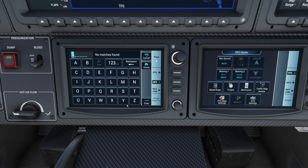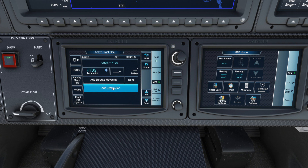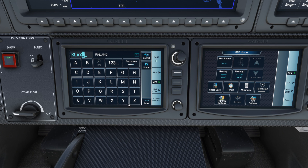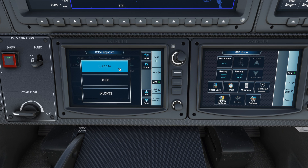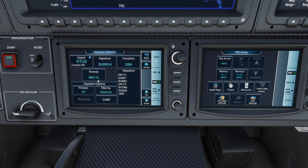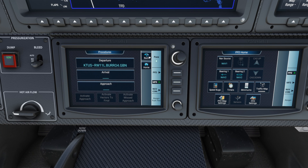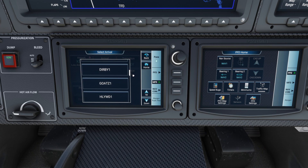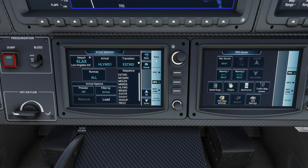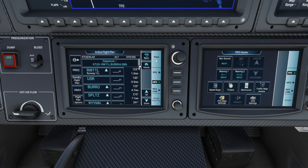So we're going to go to flight plan. We're actually in Phoenix, but I'm just using this flight plan as an example. Setting our departure as Tucson International, arriving in Los Angeles, California. We're going to go to procedures, hit departure, select Burrow 4, and then change the transition from B-Ball to Gila Bend, departing on runway 1-1 left. We'll enter the arrival — the Hollywood 1 using the Eastwind transition — and load that as well. Now let's go back to our flight plan page. We don't need to worry about the approach.